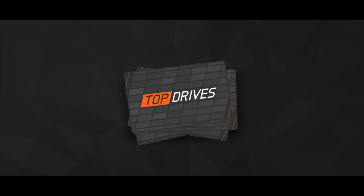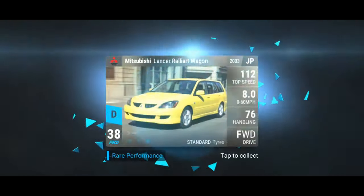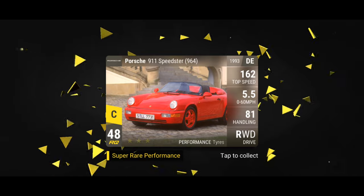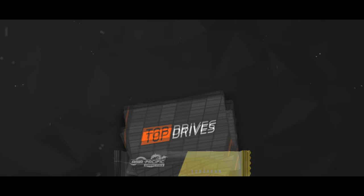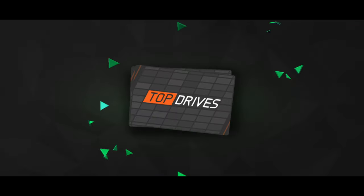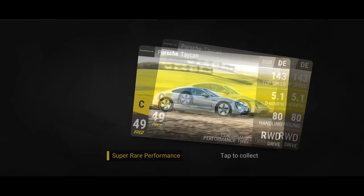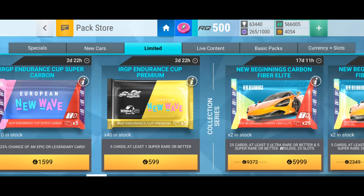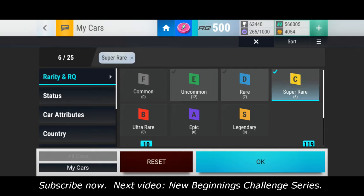Pack four: Volkswagen, Peugeot, DS, Mitsubishi, and a Porsche. One more pack — Fiat, Mercury, Skoda, Chrysler, and a Porsche takeout. So we've got one new car — it wasn't a great new car but it was a new car. I'm getting really low on missing cars now in my garage, which is really good news. 25 cars for about 200k of cash — not too bad.